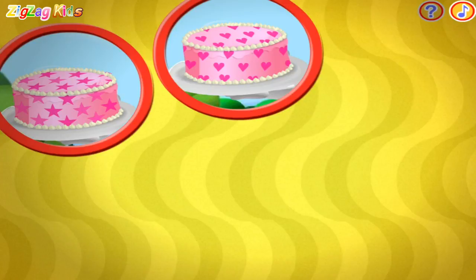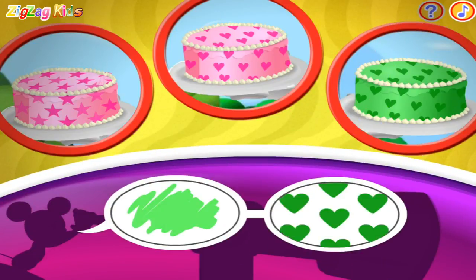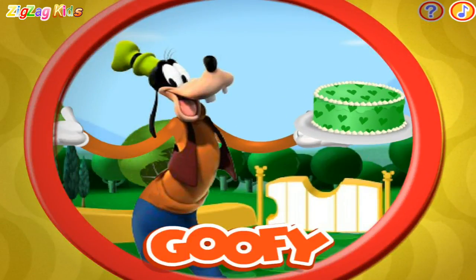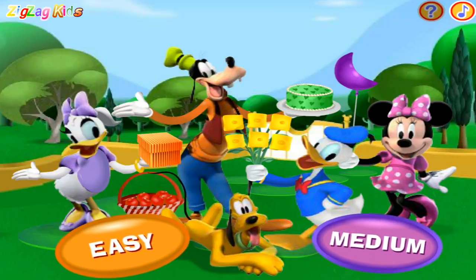This time I spot one, two, three cakes! Can you spot a cake that matches these clues? Goofy is holding a green cake with hearts. And it looks like he's on his way to the clubhouse with the whole gang.